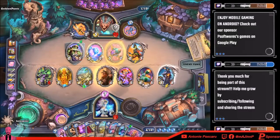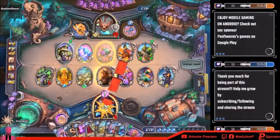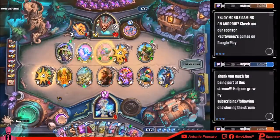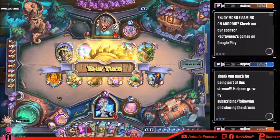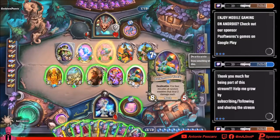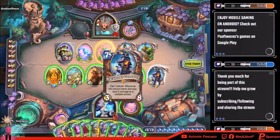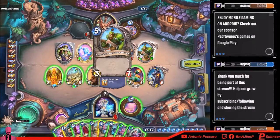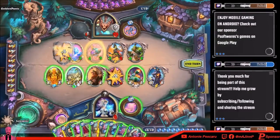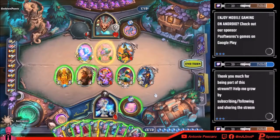Wait, if he finishes me off I can't Reno because every minion — oh thank god, he did a good thing, he really did a good thing. What is this — deathrattle: fire four missiles at random enemies that deal two damage each — oh this is good. Can't attack — whenever this minion takes damage, deal three damage to a random enemy — okay. I need to kill that. You're poisonous, I like you. How much — nine cards, so eight.